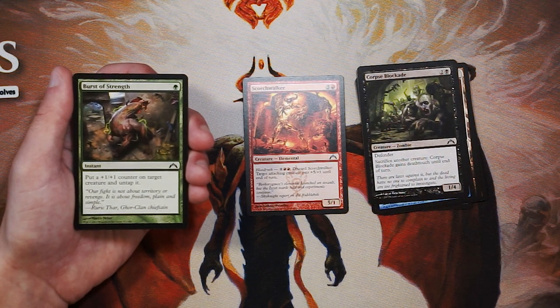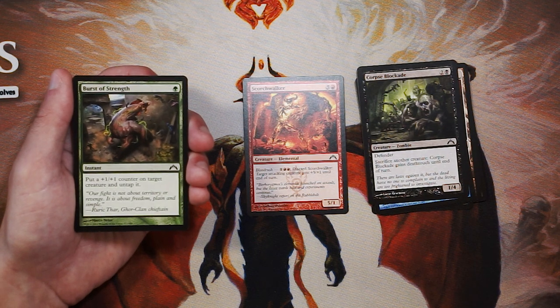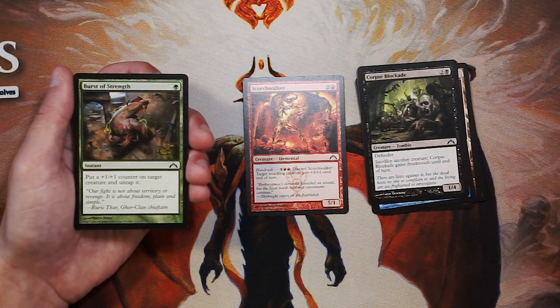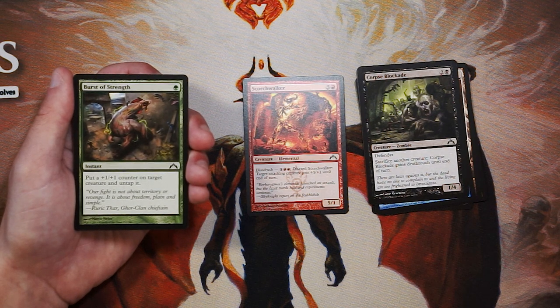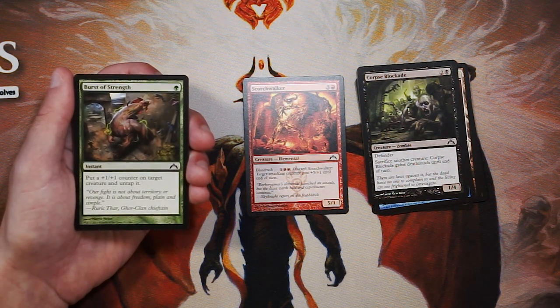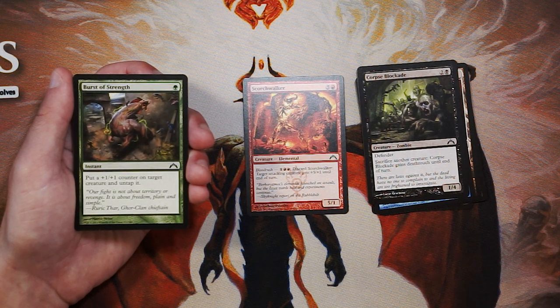Burst of Strength is an instant for one green — put a plus one, plus one counter on target creature and untap it. What's nice is it is a combat trick, not a super powerful one since the boost isn't huge, but the boost does stick around and it untaps the creature so you can surprise-block an opponent's creature. It only costs one green so it's really efficient, and leaving up one green isn't a huge signal. However, it is just a combat trick and not something I'd look to first pick. If I'm in green I'd definitely consider it — the Simic deck would be the best home for this.